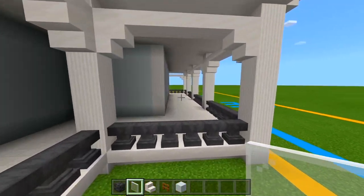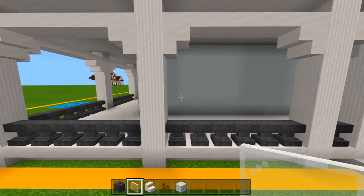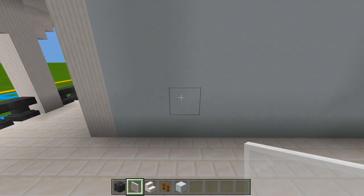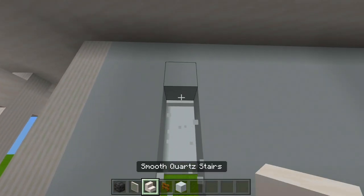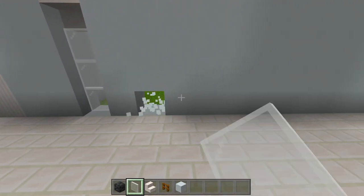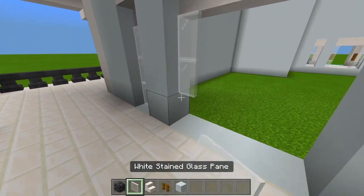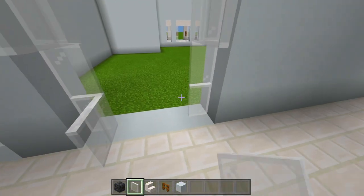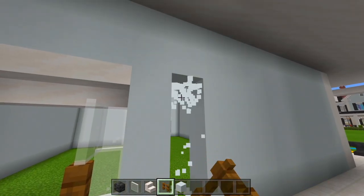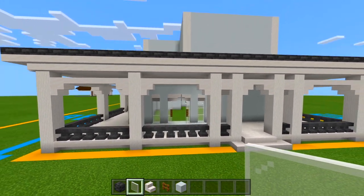Now we'll head to the back side and do the same thing, except it's not lined up where the porch space is. Look at this pillar, skip over two spaces of white concrete so you're lined up with the third space, carve out four spaces, add the stair at the top and white stained glass panes. Skip over one space, go to the next space, carve out three by four in height, add upside-down smooth quartz stairs at the top, white stained glass panes on each side, carve out the top and bottom, and add a spruce fence for the handle. Then we have one more window space. Now we have the back door and front door both marked out.